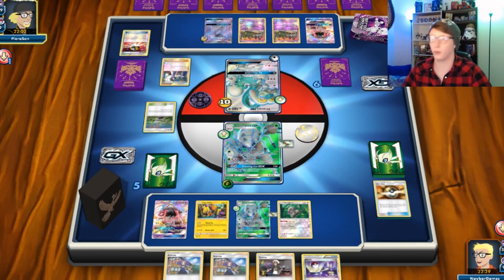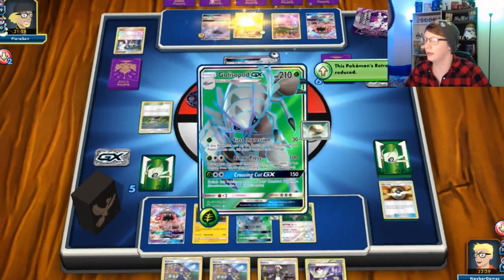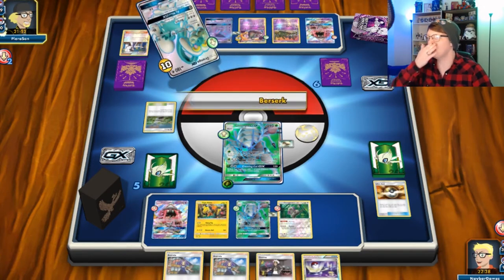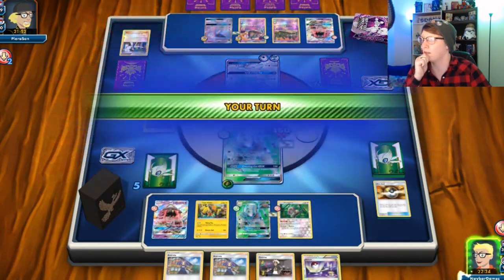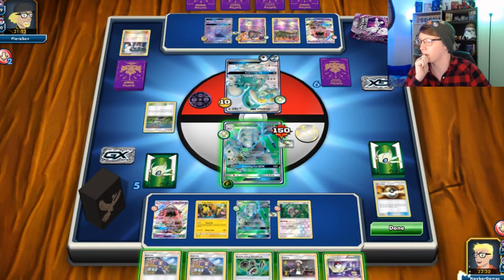This is a tough one, this is a really tough one. There go abilities — but luckily I'm not using any abilities on this one. 150 damage — I can Acerola. I think that's what I'm gonna have to do, I'm gonna Acerola here.